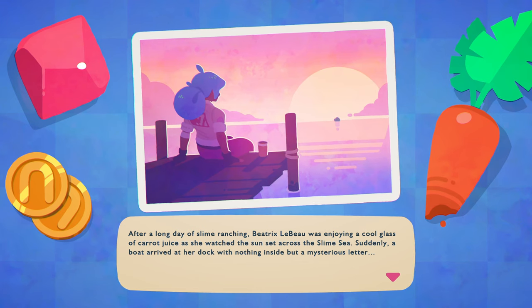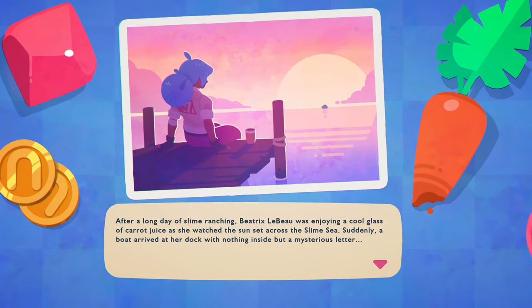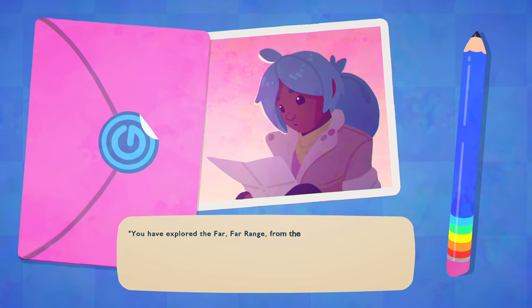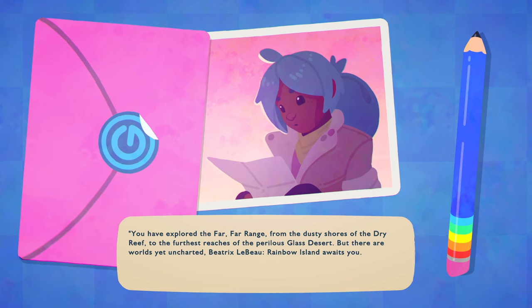The game reads: 'After a long day of slime ranching, Beatrix LeBeau was enjoying a cool glass of carrot juice as she watched the sunset across the slime sea. Suddenly a boat arrived at her dock with nothing inside but a mysterious letter.' It continues: 'You have explored the far, far range from the dusty shores of the dry reef to the furthest reaches of the airless glass desert. But there are worlds yet uncharted. Beatrix LeBeau, Rainbow Island awaits you. Climb aboard if you're ready for a new adventure.'